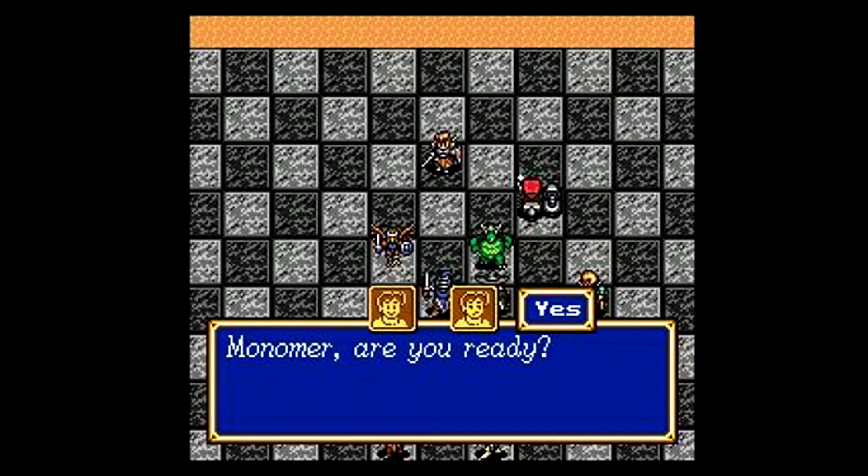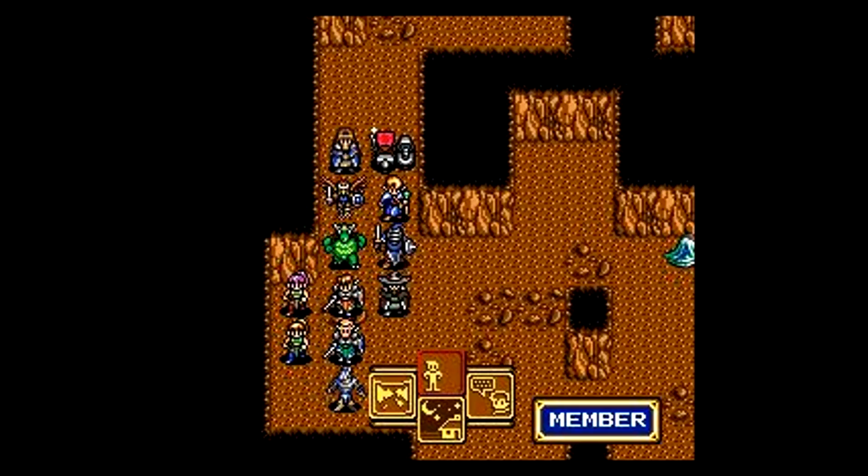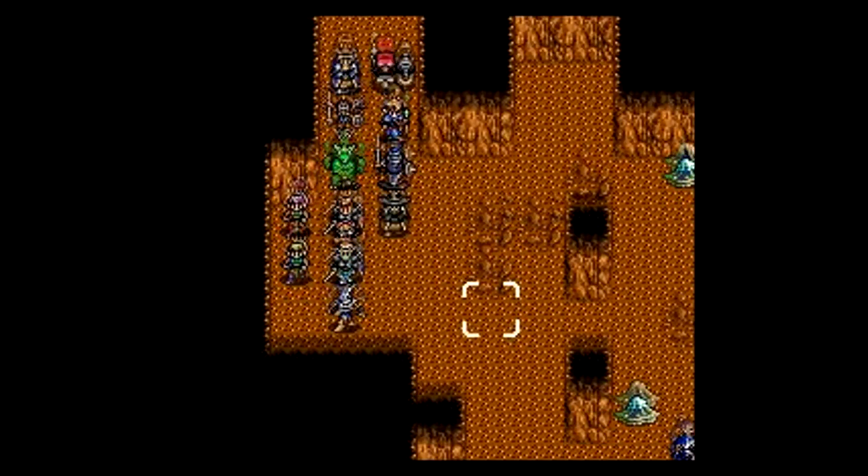Hey everyone and welcome back to Let's Play Shining Force 2, the 12-man marathon hack. Are we ready to play the Extincter? Yeah, let's just get rid of the rats in Creed's Mansion. There's probably more rats. Looks like it, kind of.